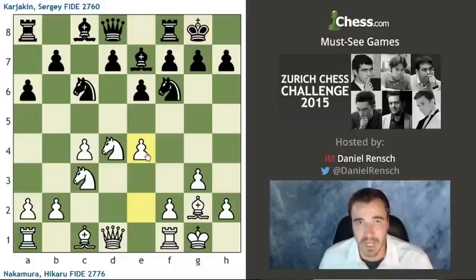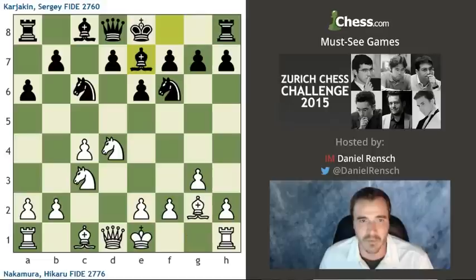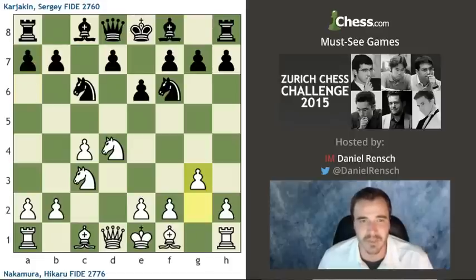The Maróczy Bind is playable for Black in different openings, from the Accelerated Dragon to some positions out of the Hedgehog. But here the Bishop is really ideally placed on this diagonal to make life difficult for Black. So I like to foreshadow why we got what we got in a particular game between two super GMs, so we're not just going through the moves trusting that this is just how chess is played. That's the basic strategical fight: Black needs to do something early before White gets that big grip on the center.